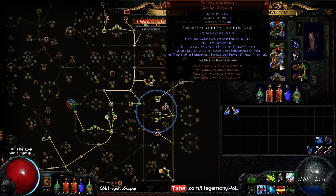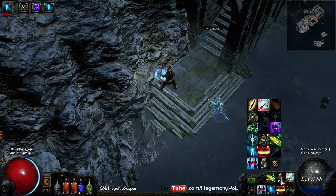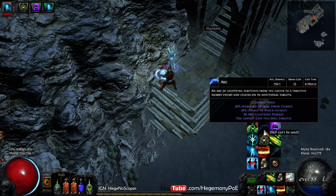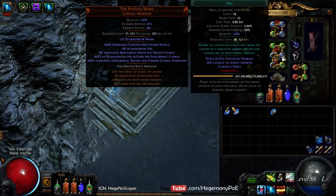We're going to start off by using Arc, and we look at the X to Y on Arc — it's actually pretty good. However, there are limitations, not only in range, but in the amount of targets that it can hit. The nature of Arc is it hits a target and chains 5 times.